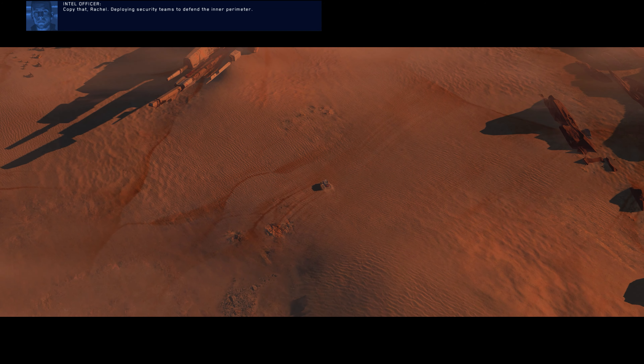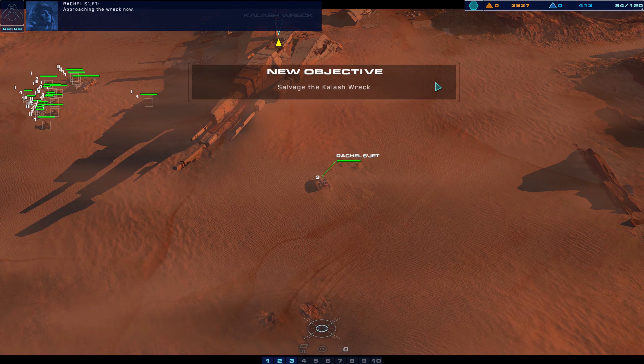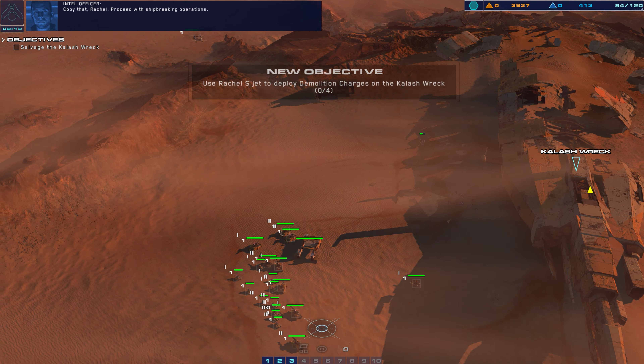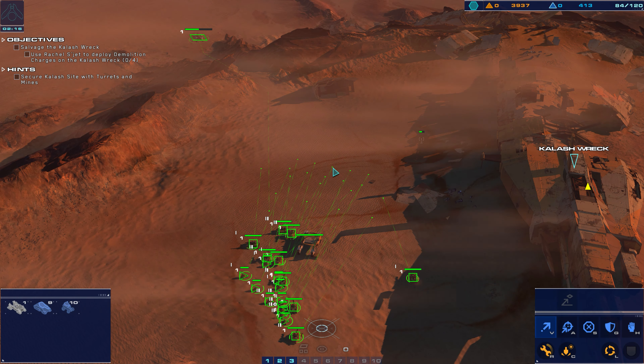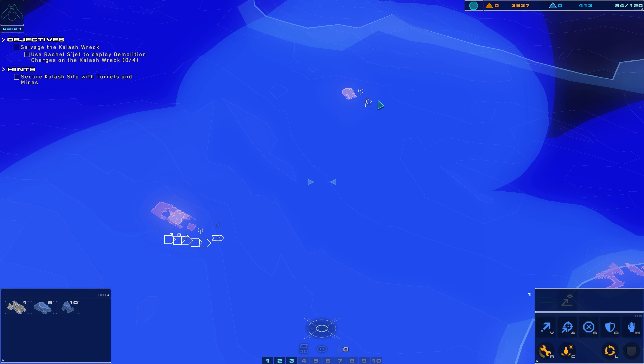Composed of exotic materials and compounds not native to our planet, each represents a potential treasure trove of untapped resources and alien technology we can leverage in our fight against the Galseon, and which may well hold the key to our survival on Karak. All crews, prepare to shipbreak.